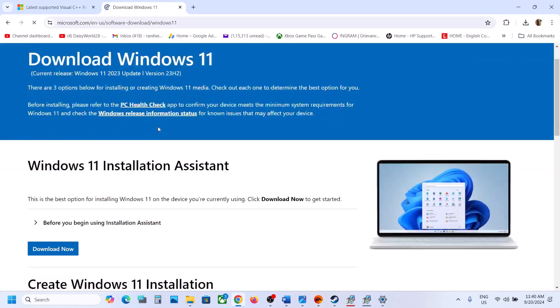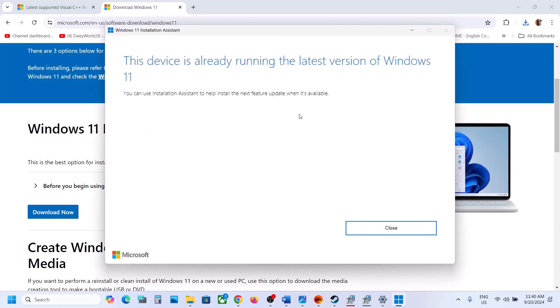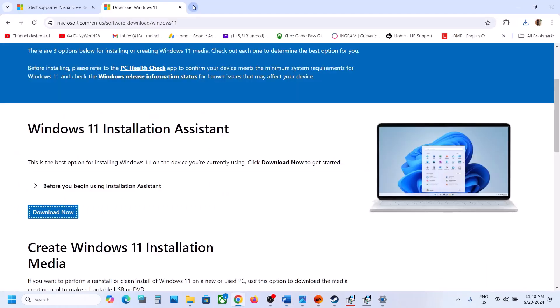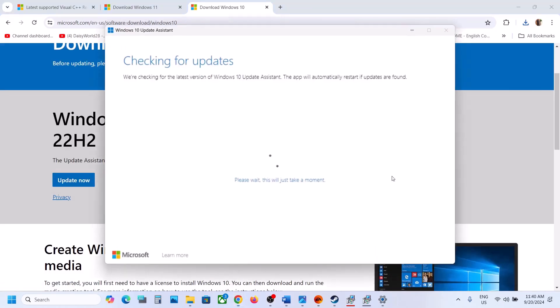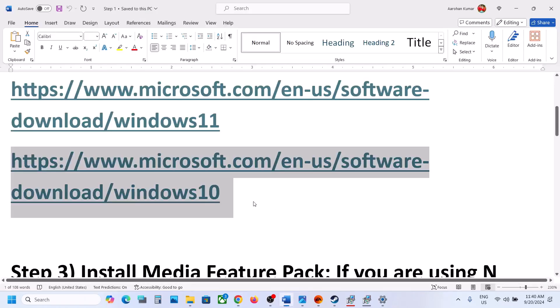If still not working, go to the Windows 11 update website — the link is in the description. Click Download Now, run the exe file, click yes to allow, and if there is any update, go ahead and update. Windows 10 users can copy the other link, go to the Microsoft website, click Update Now, run the exe file, and update Windows 10.